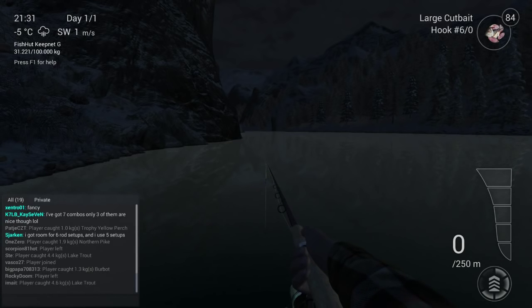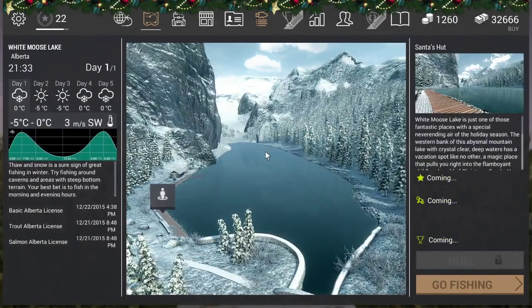First of all I'm going to show you guys my position. There is only one position here — that's the sentinel hut at White Moose Lake, Alberta. That's the new area. I'm going to start by showing you guys my net.